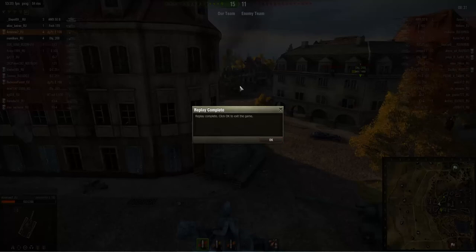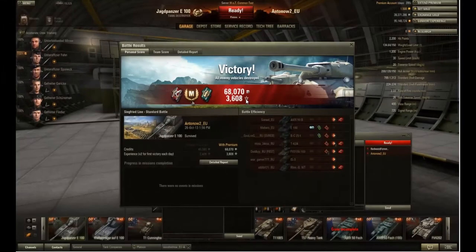I really like the Jagdpanzer E100 more than the FV because it's more reliable and has better armor. Now for the after-game stats — this time I remembered it's not possible to upload replays to wotreplay.com from the test server, so we have a screenshot of the post-battle results. We got 68,000 and 70 credits and 3,608 experience while running a premium account. That was enough experience to earn our mastery badge in our very first game back in this tank, which is really amazing. I think those are Reaper and Master Gunner medals.